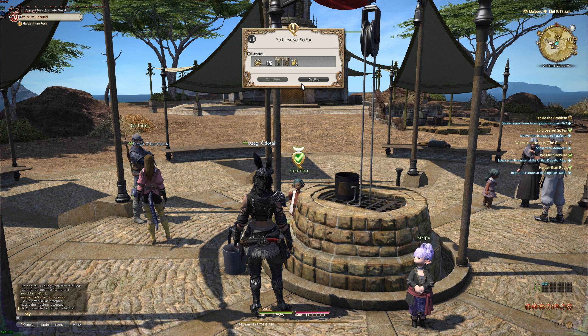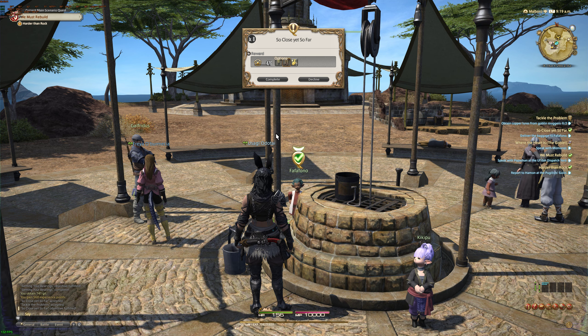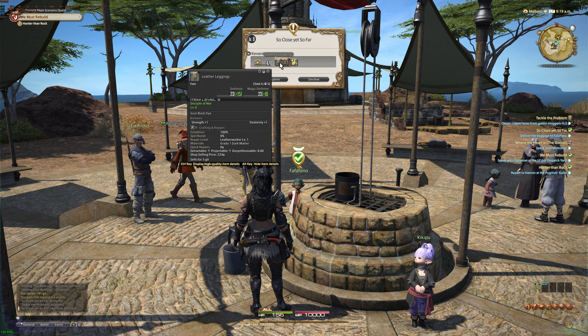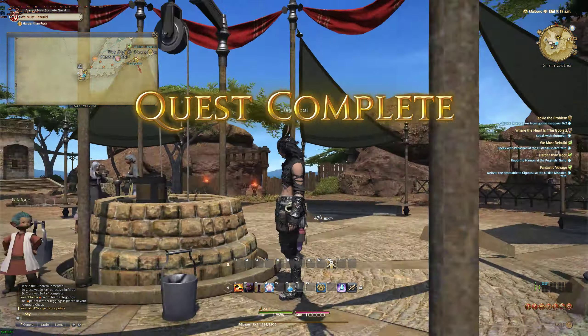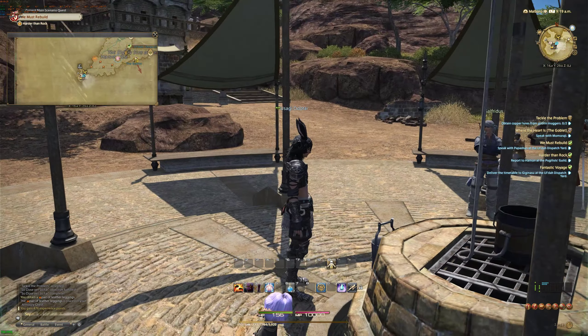Another thing you can do from this crystal is set it as your home point. As we discussed earlier, when I died it sent me here because this was my home point. You want to make your home point the one you're going to visit most often. It's going to be where you respawn when you die. Also, you can teleport to it for free — you get a skill called Return that you can use every 15 minutes to go back to your home aetherite for free.